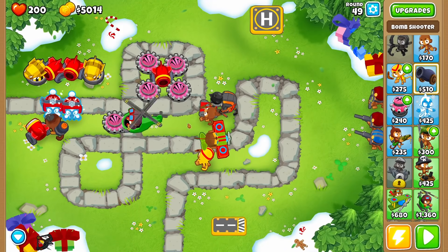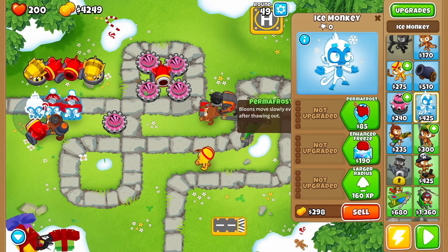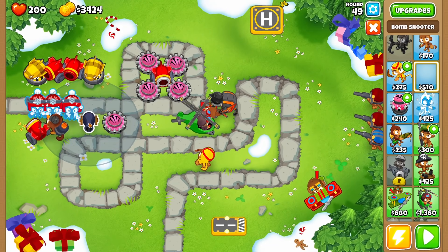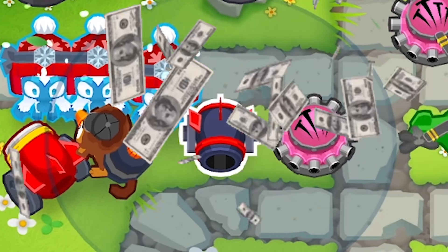So far so good — nothing even made it past the crazy guys, so I'm going to add another one. Hopefully they're actually the catalyst for why I'm doing as well as I am right now. Then add another bomb tower — I still have $3,500 left over to spend. We're going to throw him right here and give him all the upgrades he could ever want.